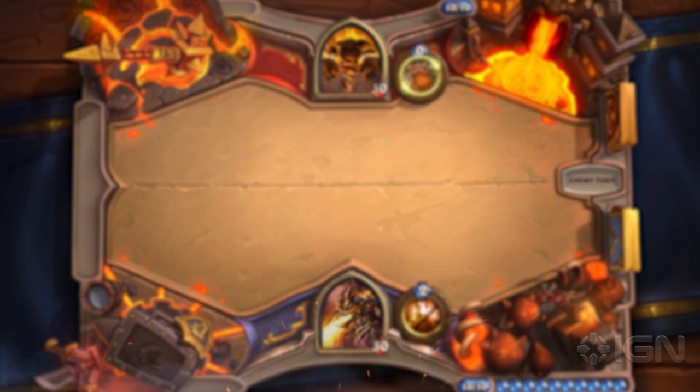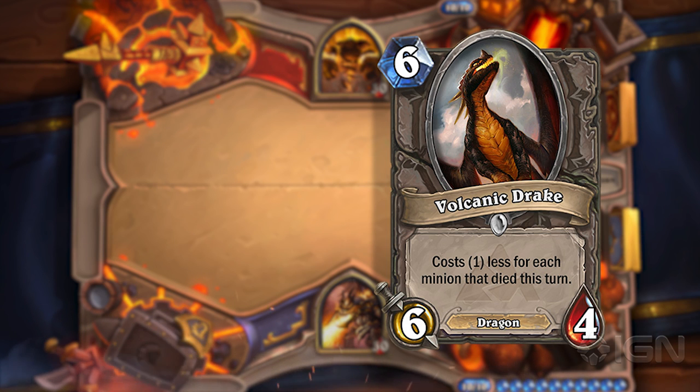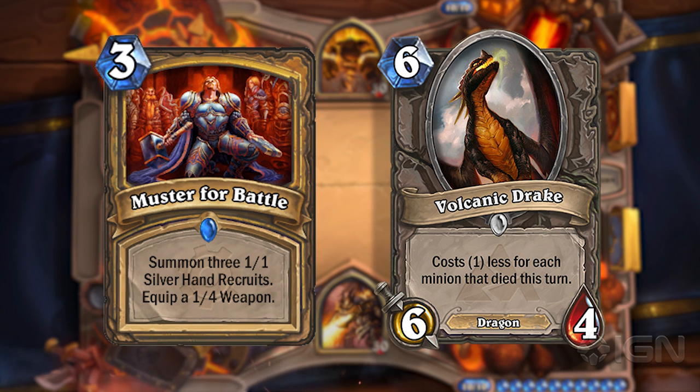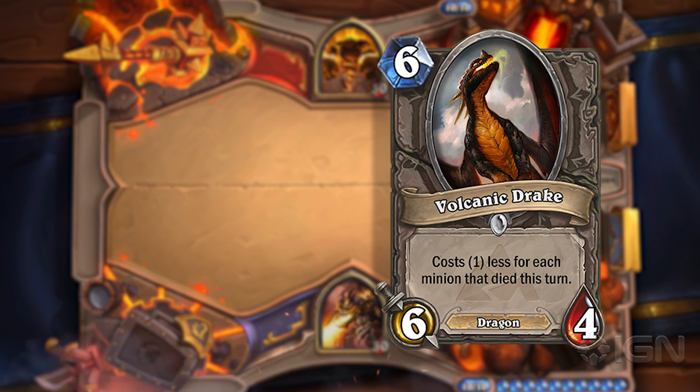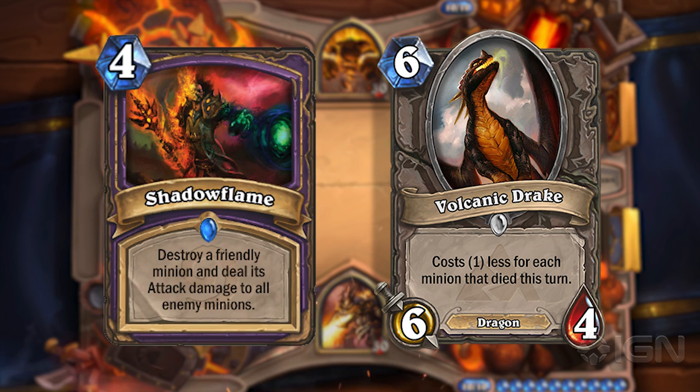Tate's number 4 pick is Volcanic Drake. These next four I could not figure out what order to put them in, and this one just happened to fall slightly behind the others based on how excited I am for them. You can think of this card as if you have any minions you trade, then 2 minions die, so it's a 6-4 for 4, which is really good. Any time you work with mana reduction effects, you can gain so much value. A card like this pairs really well with Paladin board clears, or Muster for Battle which gives you a bunch of tokens to sacrifice.